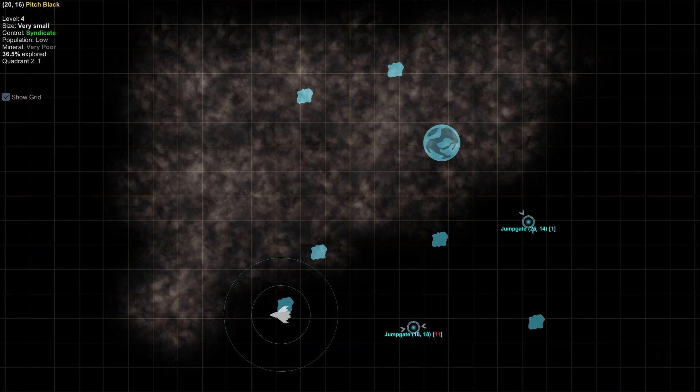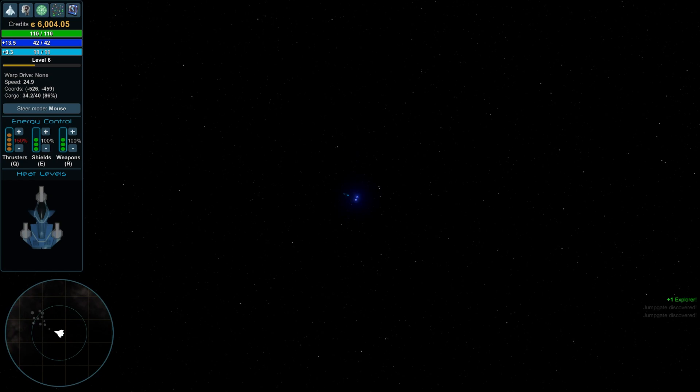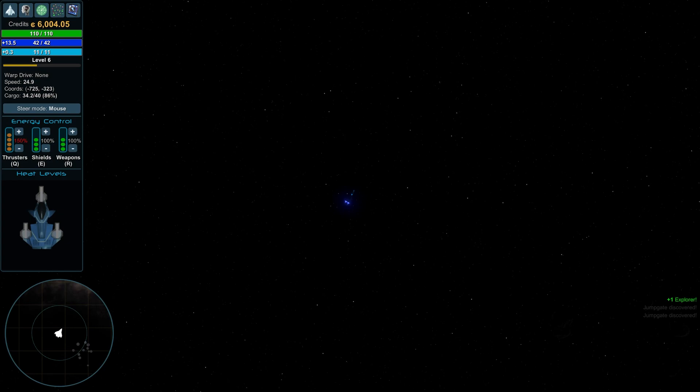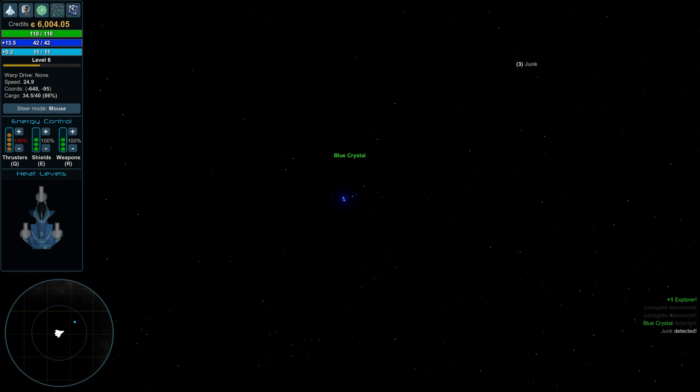There's another jump gate down here — a bit harder to see in the dark. It doesn't even look like there are any asteroids here. Maybe in these darker areas there just aren't asteroid fields. But you can see there's something right here. There's going to be a space station on this planet somewhere. Here's an asteroid field of some sort — yeah it is, I'm just hitting rocks going through it. We got a blue crystal!